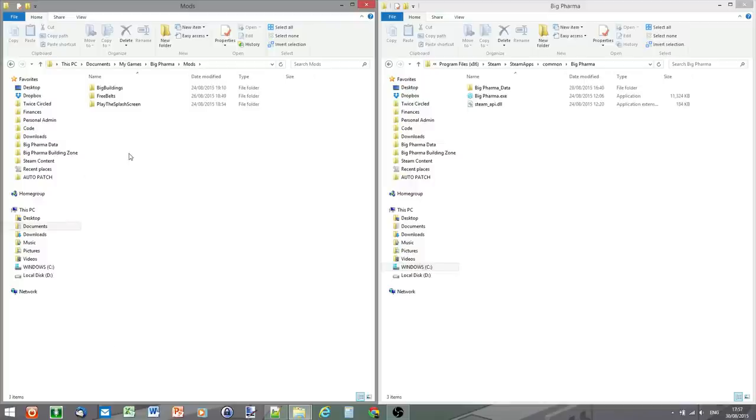Here are my existing mods — these are the ones currently available on the website. If you go to www.bigfarmergame.com and go to the modding tab, you'll be able to see the current ones that are out there. I'll probably add this one that I make today. The new mod I'm going to do is adding new cures — a new cure family called Joints and Bones.